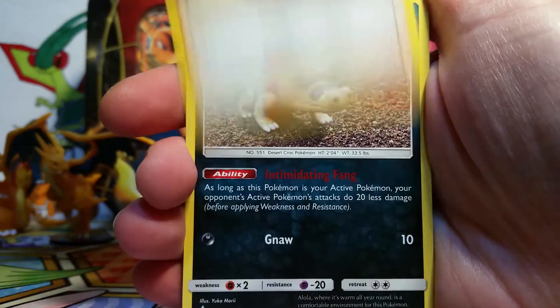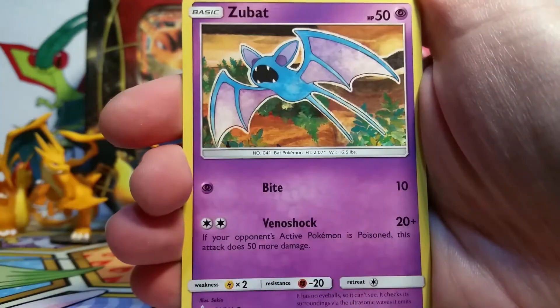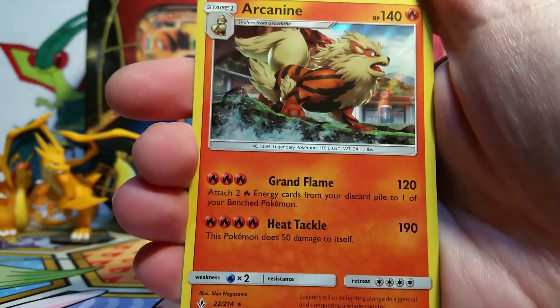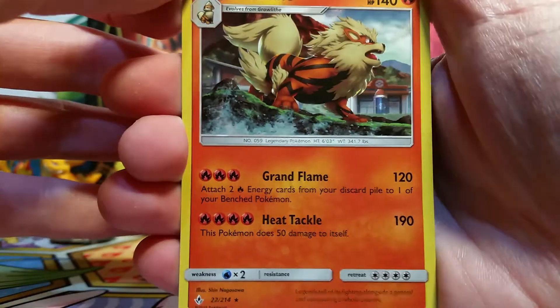So we gotta have Penny, a Welder, Sandile, Salandit, a Koffing, a Alolan Diglett, Zubat, we have an Arbok Reverse Rare — that's pretty sweet — and then our rare is an Arcanine Holo. Wow, I think I have this in Reverse, but maybe not in Holo, so this is really cool. Very awesome artwork too.